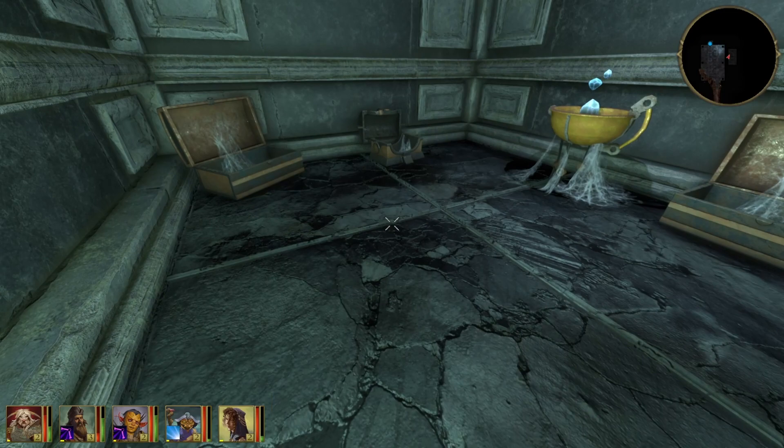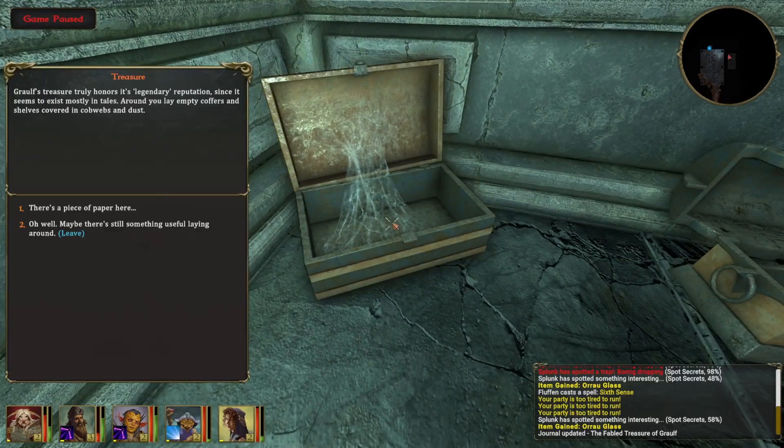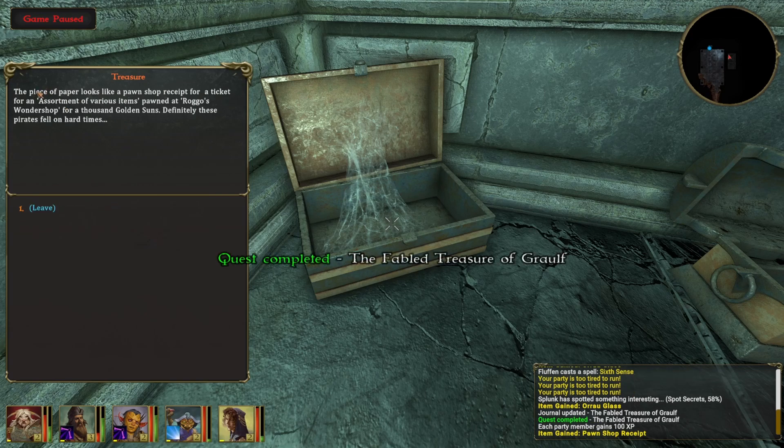All the treasure has been taken. 'Treasure truly honors its legendary reputation since it seems to exist mostly in towers.' Around us lay empty coppers and shelves covered in cobwebs and dust. There's a piece of paper - looks like a pawn shop receipt for an assortment of various items pawned at Rogo's Wonder Shop for a thousand golden suns. Definitely, these pirates fell on hard times.